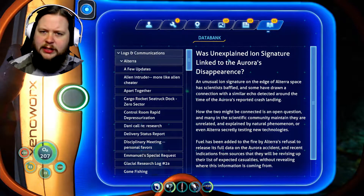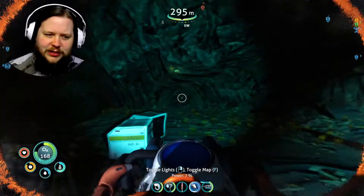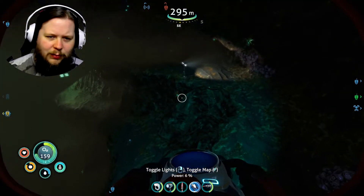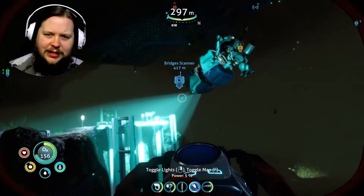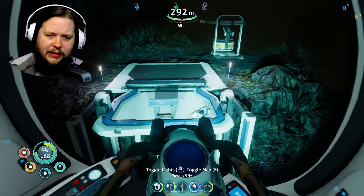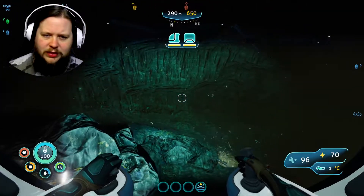Unexplained ion signature linked to the Aurora's disappearance. It's now been months since the Sunbeam went quiet. The Sunbeam was a vessel that they sent to try and save some of the survivors of the Aurora. But it too, of course, was shot down by the gun on 4546B because of the quarantine zone thing.